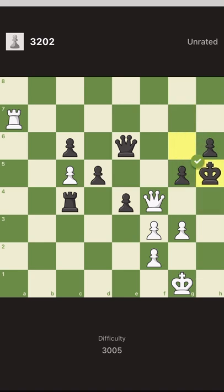The first move is clear — we want to restrict the king — and the second move as well, it's clear. The king is very restricted now.